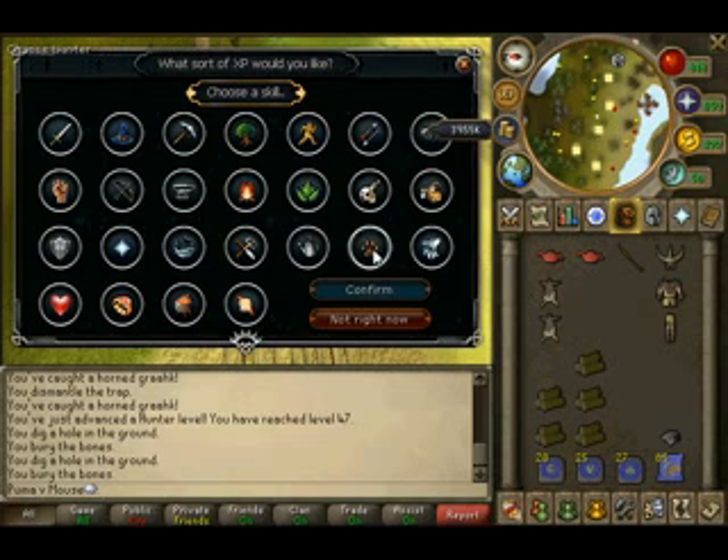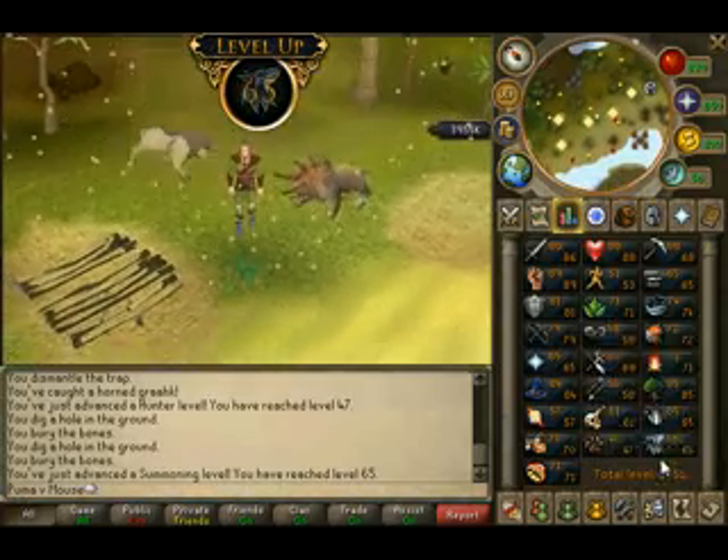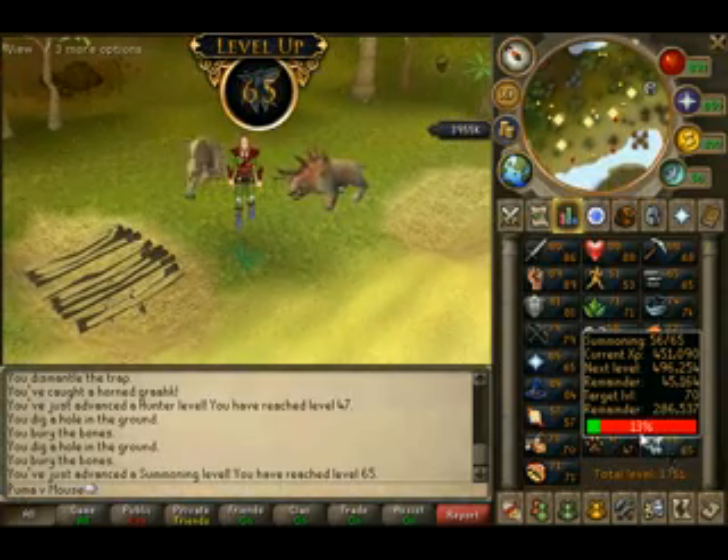Next up I have a summoning level. These antique lamps I got from the biggest troll of a quest ever — if I ever have to do that again, I might just quit. Here we go — 10,000 summoning XP, thank you very much. And there we go, level 65 Summoning — in the bag!